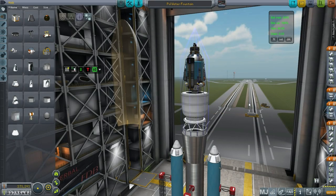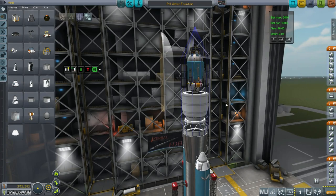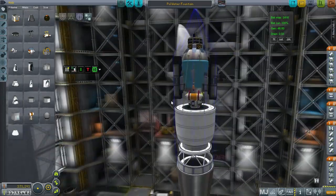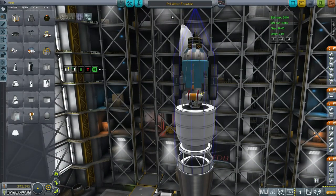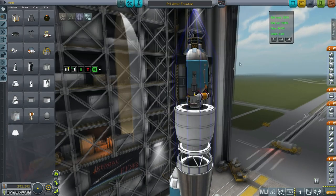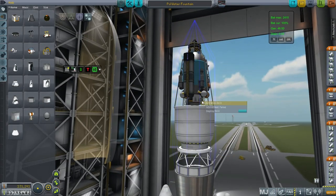Hello everyone, and welcome back to my colonization series in Kerbal Space Program 0.90 Beta. In this episode, I want to start off with a Paul Water Fountain. I reconsidered not sending over a drilling unit to Joule, and I'm going to send this one over. This is a modified version of the Gilly Water Fountain, which means it can not only drill for water, but it can also refuel itself by drilling for carbonite.